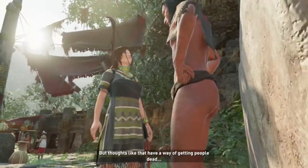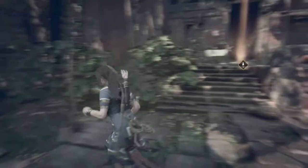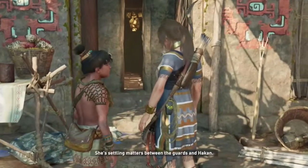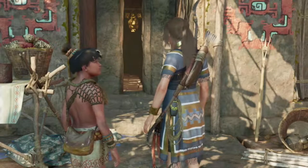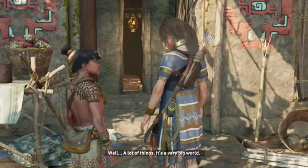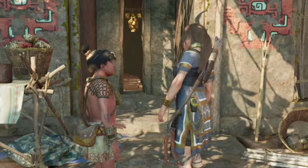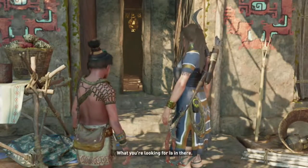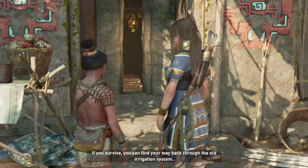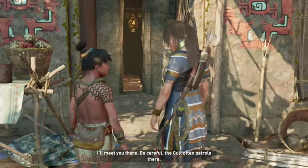Ooh, there it is. The dots like that have a way of getting people dead. Like right up on the Buddha. Alright where are we supposed to be now? I guess we go in here. 'Where is my mother?' 'She's settling matters between the gods and Hakan.' What's it like outside Paititi? 'Well, it's a very big world — bigger than 100 Paititis.' 'What?' 'Will you take me there?' 'I think your mother might have something to say about that.' 'What you're looking for is in there.' 'How will I know when I found the right chamber?' 'By the smell of death. If you survive, you can find your way back through the old irrigation system. I'll meet you there. Be careful — the cult often patrols there.'